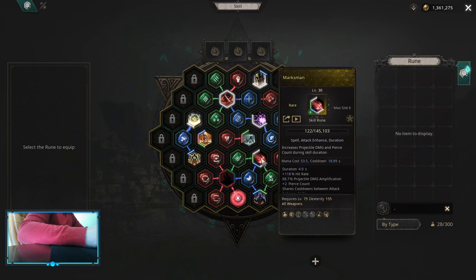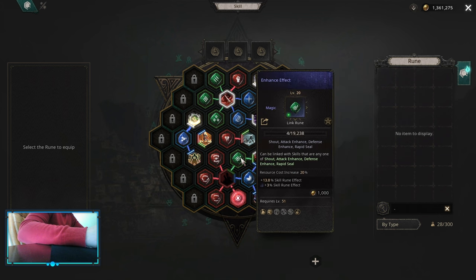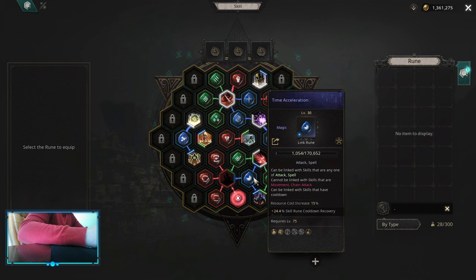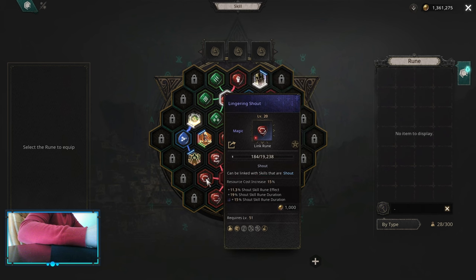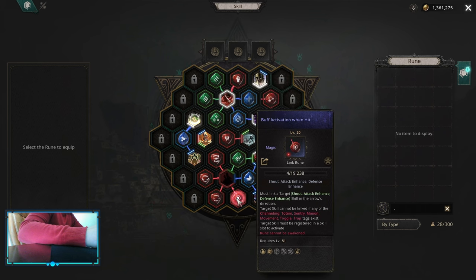On Attack Enhance, we are using Marksman. You can use Vital Strike, but if you have Castle Refraction, Vital Strike loses a lot of value, so Marksman is going to be better. On Marksman you want Increased Duration, Time Acceleration, and Enhance Effect. On Defend and Enhance, you want to use Siphon Life with Increased Duration and Time Acceleration. Shout of Provocation is just for extra armor — on that one you want Time Acceleration, Enhance Effect, Shout of Power, Lingering Shout, Hushed Shout, and Buff Activation on Hit, so it procs automatically.